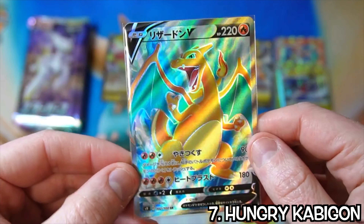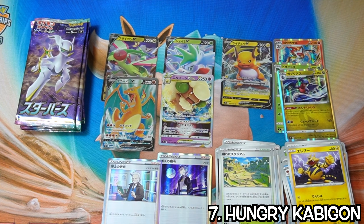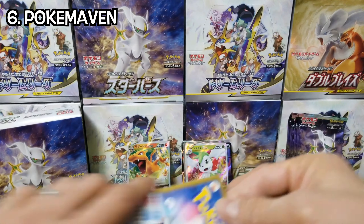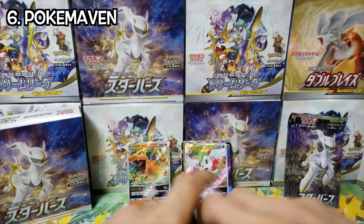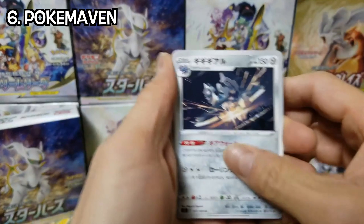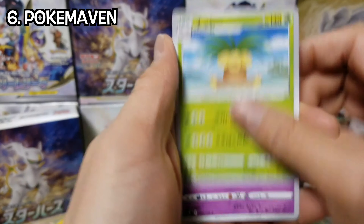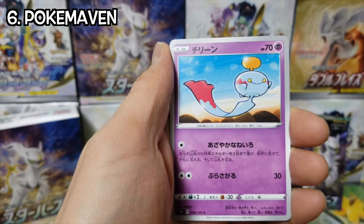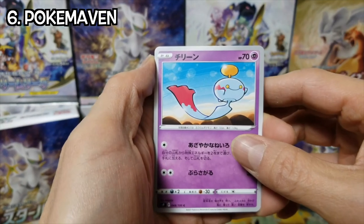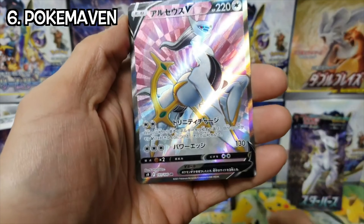Charizard has been making many appearances recently. This is a great box, a really good box. Gigalith, Crobat, Executor — hit after hit! What's going on? Chimecho and... it's just the V. No! It's Arceus!